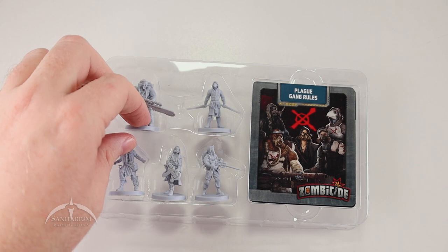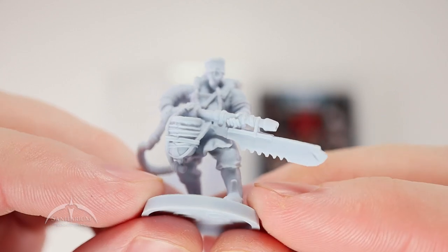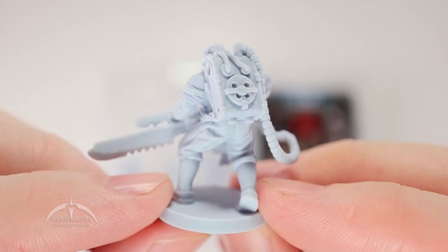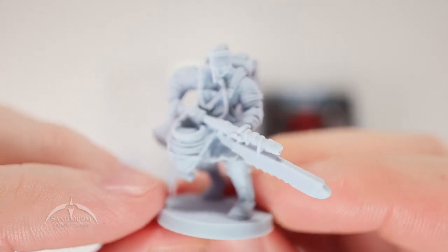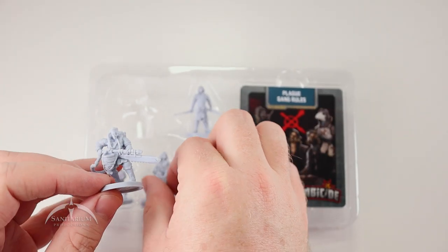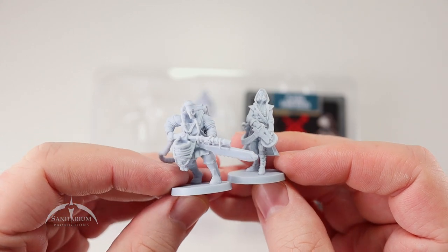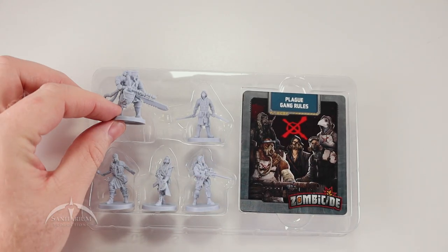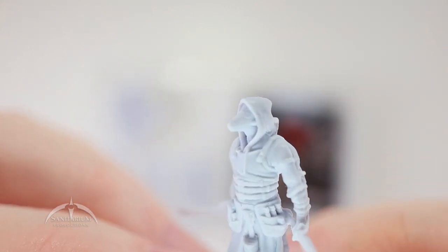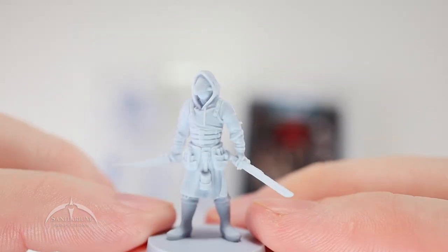And our last miniature in this set — number 68, the big guy with the huge saw. This one's cool. A massive miniature here. This one scales to... you can kind of see the difference in size there. Still normal human size, basically, but large with that weapon. Very cool looking. Let's take one more look at the close-up of that mask. That's cool. Yeah.